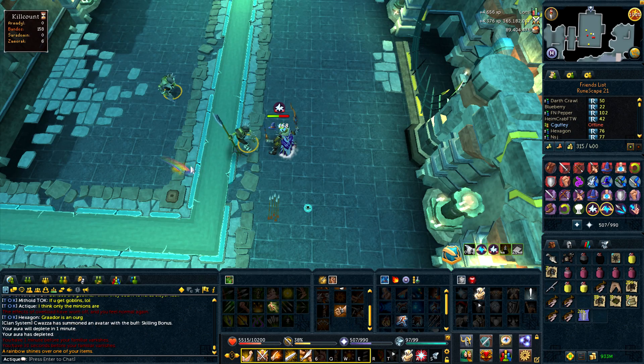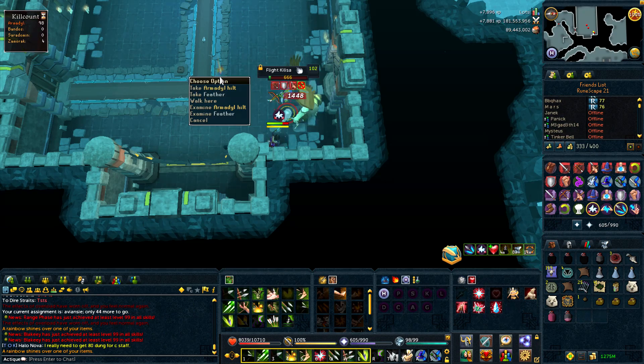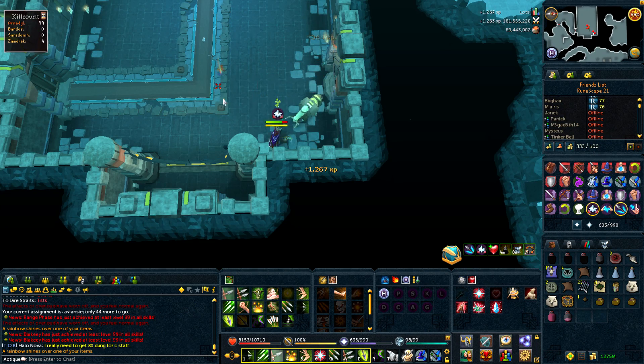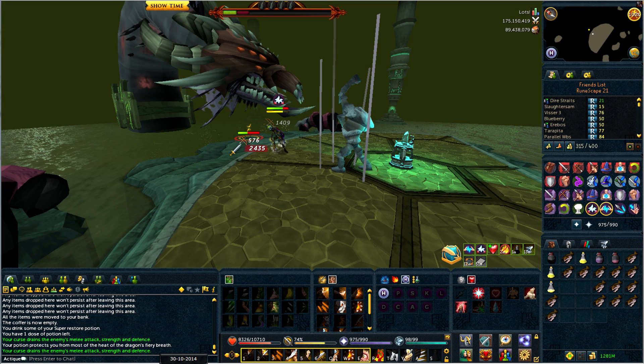I also did a little bit of Bandos boss, so I received Bandos gloves and a Bandos chestplate. I also had an Armadyl task during which I received one Armadyl hilt. I also had multiple QPD tasks, which is the reason why I have a lot of QPD loot in my bank as well.